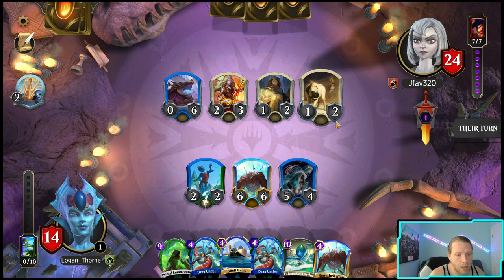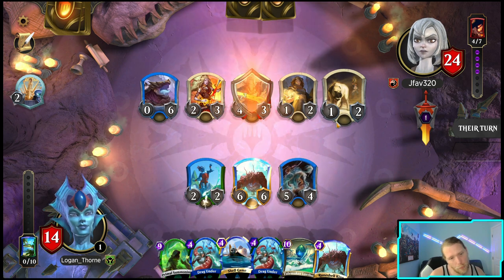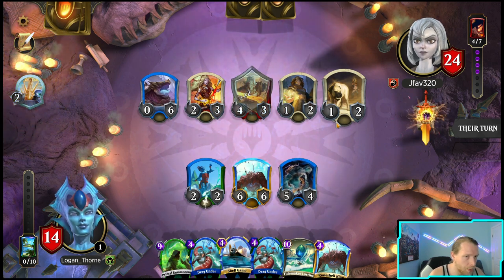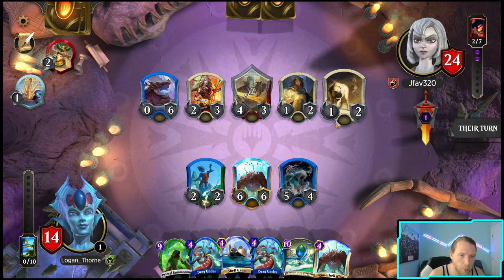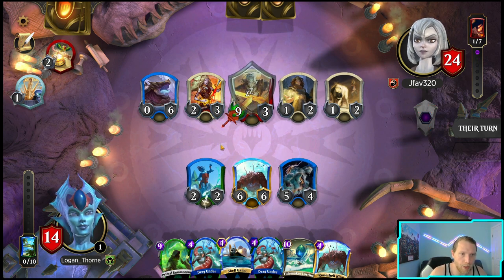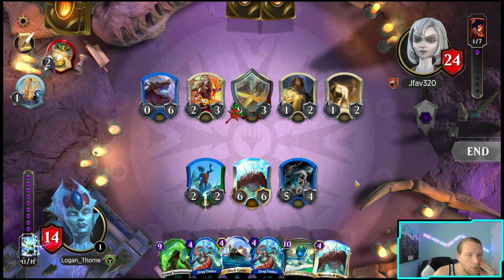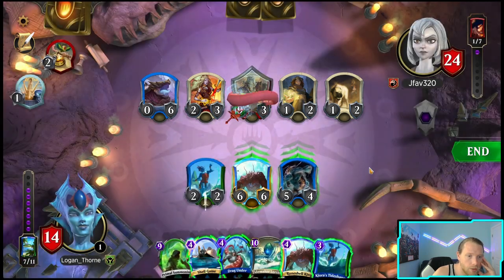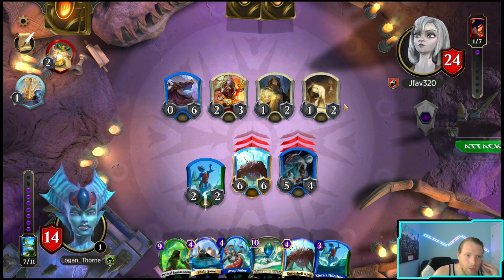Getting our own board together here — next turn I can just push two things away and get a 4/4. I think if I didn't make that attack on my third turn I'd be in a lot better shape. Well jeez, I wonder what's gonna block that. Okay, so now we're gonna Drag Under. Actually I'm gonna attack with both of these.